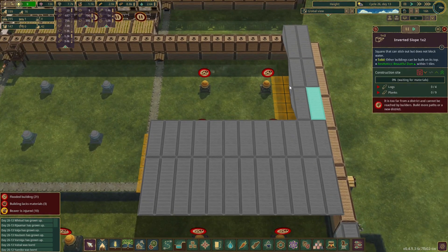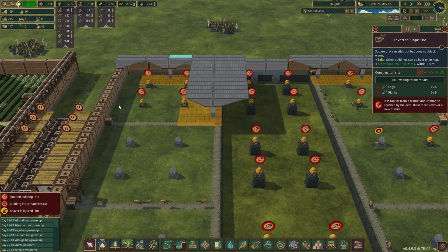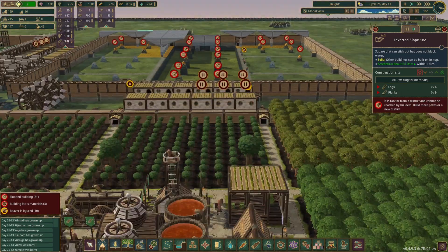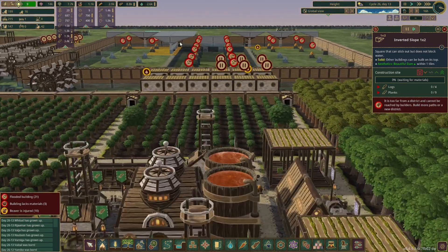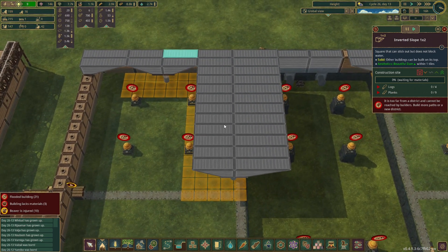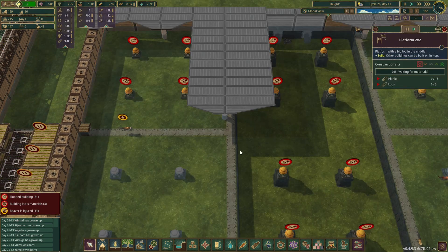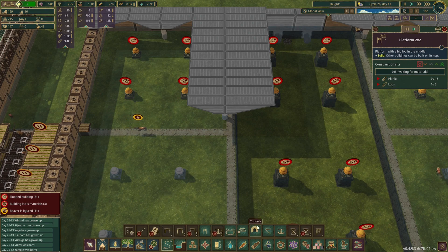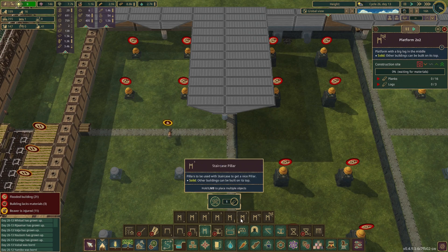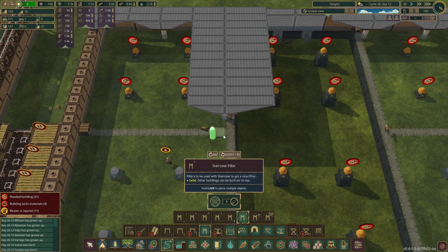I looked at building a dome — or rather, an archway over the top — but no. We're going to change up the way the ladders are going to go in here. I was going to have ladders here where our platforms are going to be, and that's not really ideal. It'll absolutely work but it's not ideal, so we don't need that.